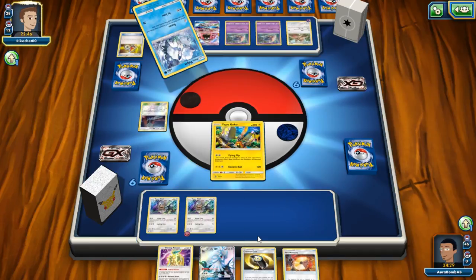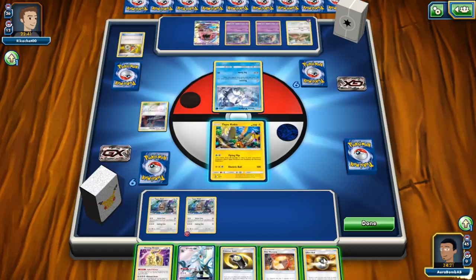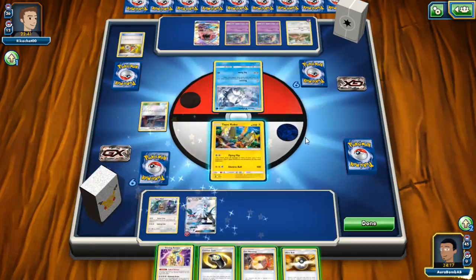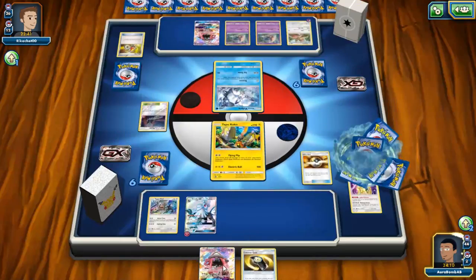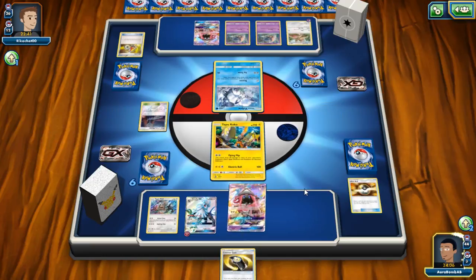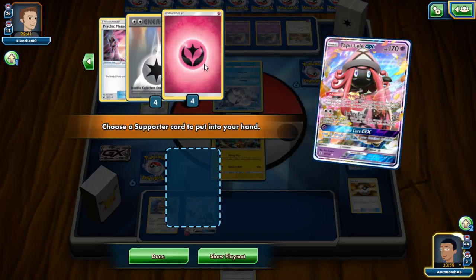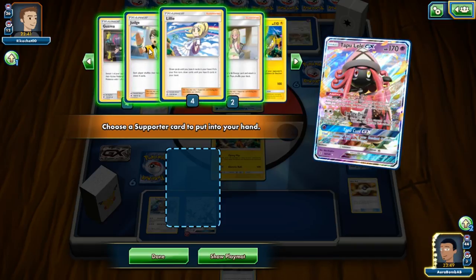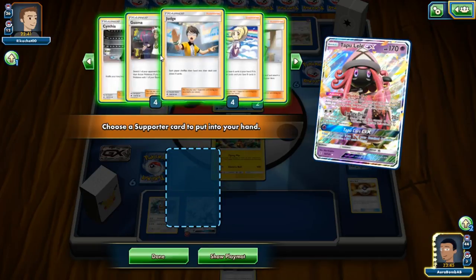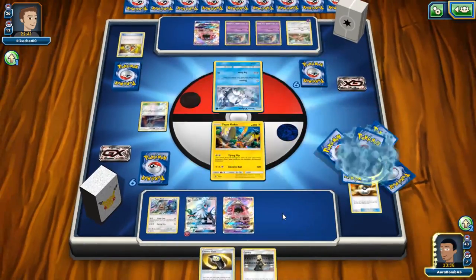He just got a Rare Candy into Slaking. We Ultra Balled — nice! We don't need Fire Memory. I think Arceus is actually going to be removed from this deck altogether. I want to grab Judge — he's got a big fat hand full of stuff and I'm kind of greedy, but I shouldn't be because we're probably going to win anyway. We got the DCE! Our DCE luck is wild today — no complaints here.